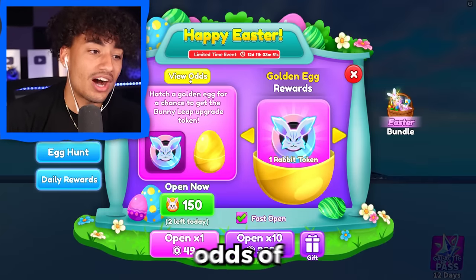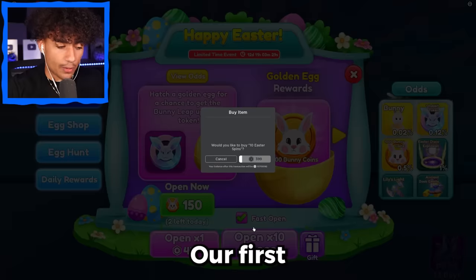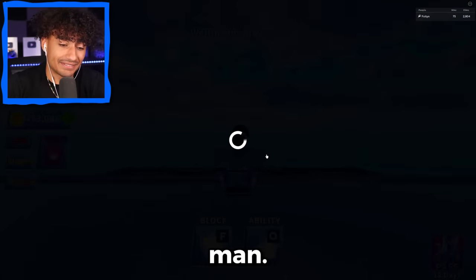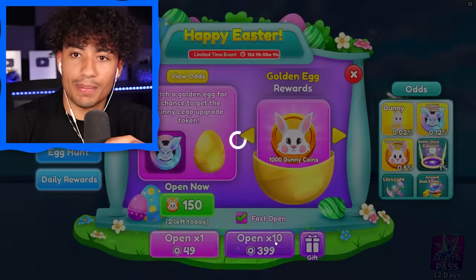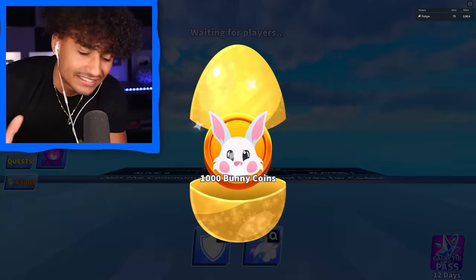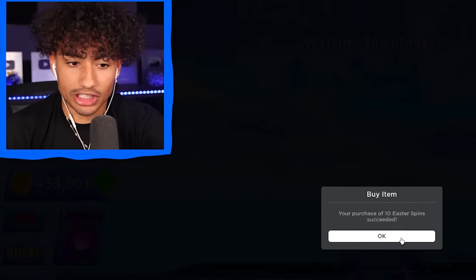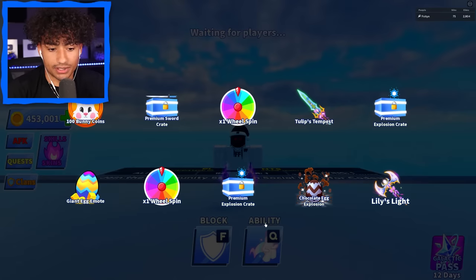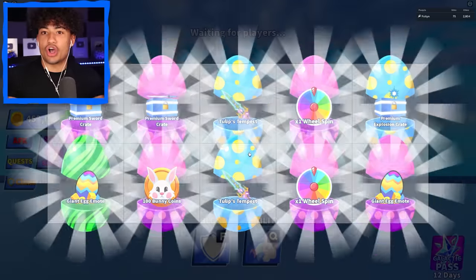All right, here we go. What are the odds of getting this? Is this really going to take that long? 0.12%. Our first 10 spins — each 10 spins is 400 Robux. Come on, golden egg? Nope, we didn't get the golden egg. I'm so nervous because in the last video I bought spins for over an hour, and I don't want to do that again. Oh, golden egg! If we get it right here, I'm going to freak out. Dang it, we did not get it. We got 1,000 bunny coins — that's not what we want. This is what we want right here: one rabbit token. It looks kind of cool. And hopefully this rabbit token makes the ability a lot better, because after I spent 200,000 Robux the ability was not even good. And we didn't get it. I'm losing so much money.